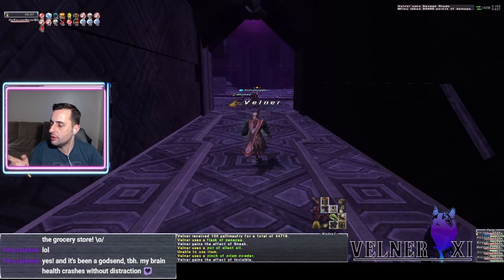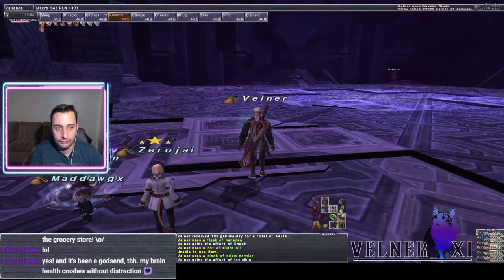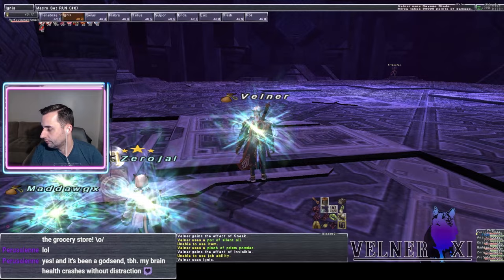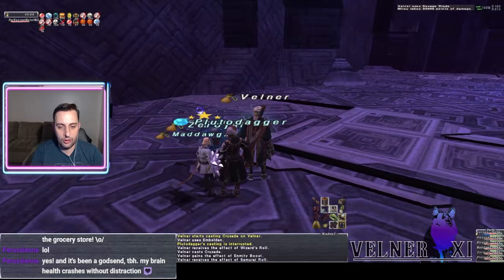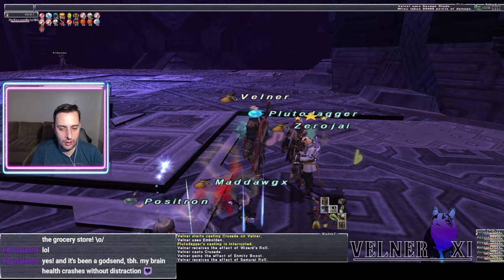With this method, just about any group can approach this boss, not get hit with Setting the Stage, and kill him relatively quickly. What we're going to be doing is kiting Tribulae and blowing him away with skillchain and weapon skill damage. For our setup we're running rune fencer, red mage, bard, corsair, geomancer, and white mage.